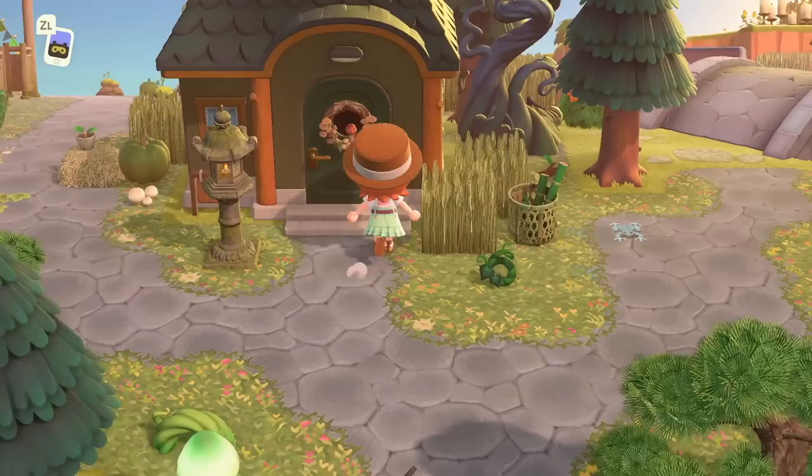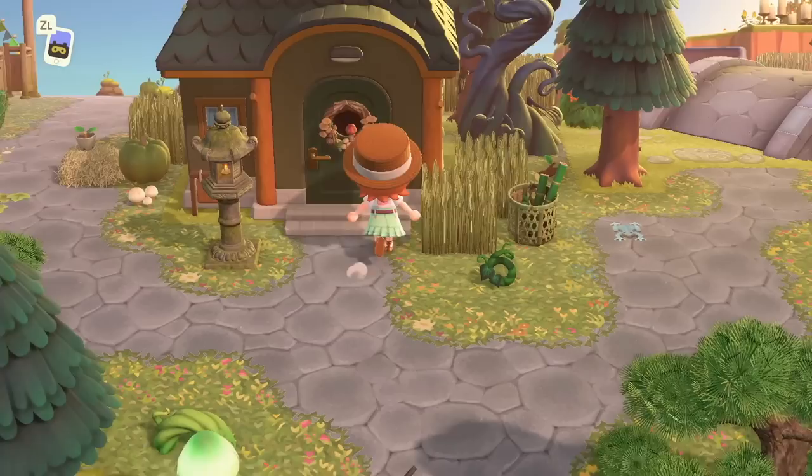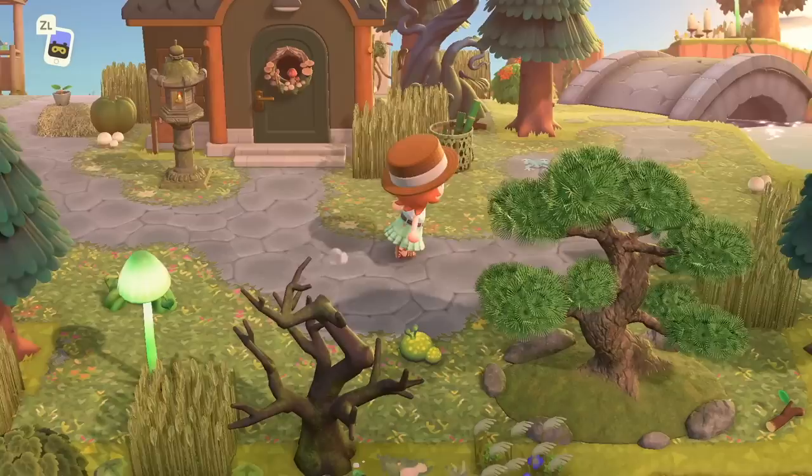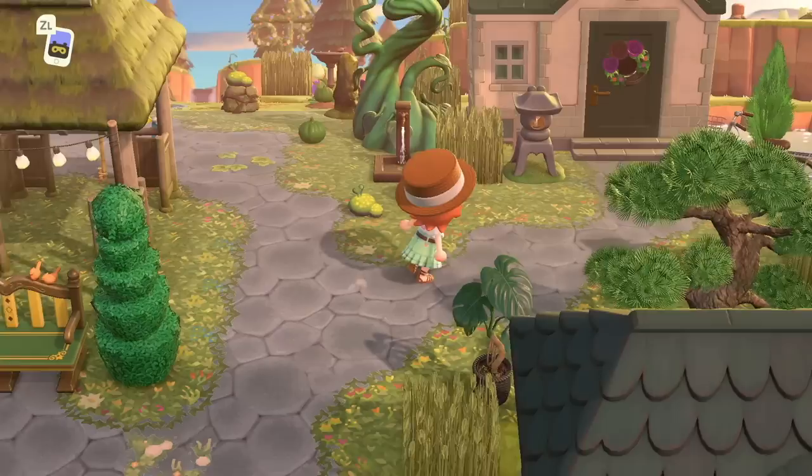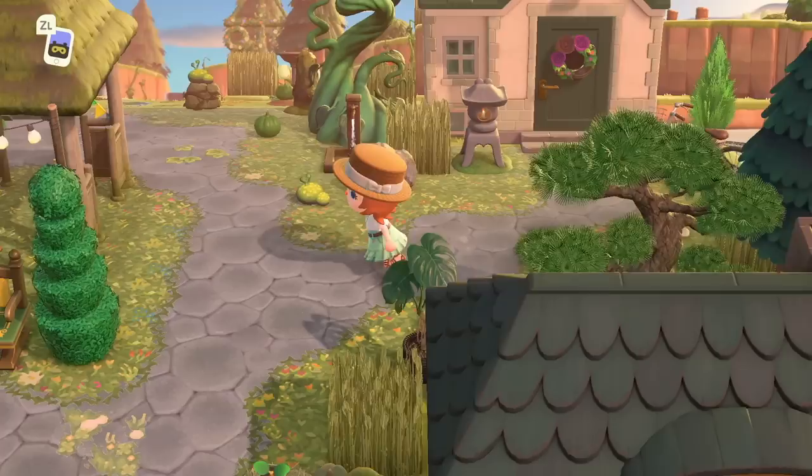This is such a nice way to decorate, and it also kind of veils that the stone path can't go into the houses. Like you can see at the corners there's grass, but you can barely tell because of the grass custom design. It just looks amazing. And I think this is a really creative theme for a neighborhood — all of these vines, the greenery, the way it's spread out. It's just a really nice villager neighborhood. What a strong start we have today.